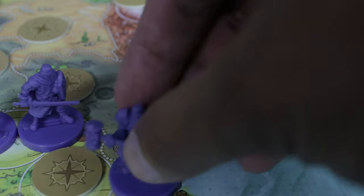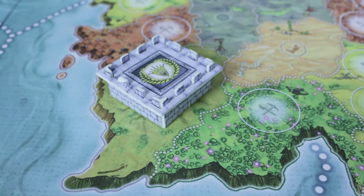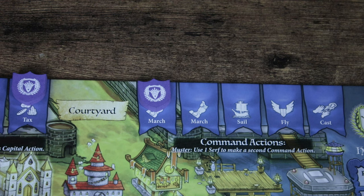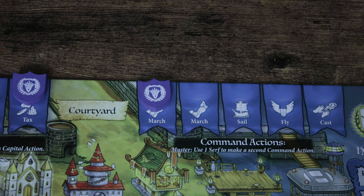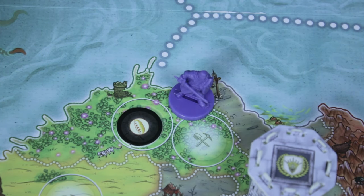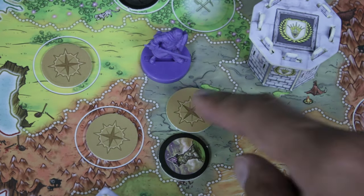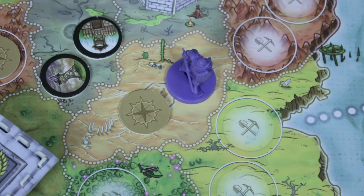Any units in your courtyard are also considered to be in the Capital, so you can march them directly from your courtyard to an adjacent region. Towers are also considered adjacent, so you can take units from your courtyard and move them to where your tower is. There are two marching action slots, meaning you can do it twice in the same round by the same army using the mustering action. If your army ends the march in a land region with a face-down exploration token, you reveal and resolve it right away. In a swamp there are two tokens, resolved one at a time. If you move to a desert, you have to end your march right away even if you have enough speed to keep going — you'll need another march action to move out.